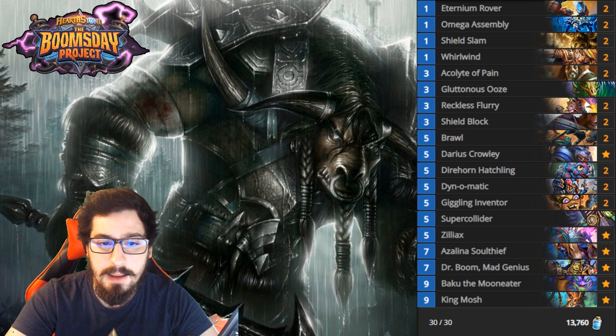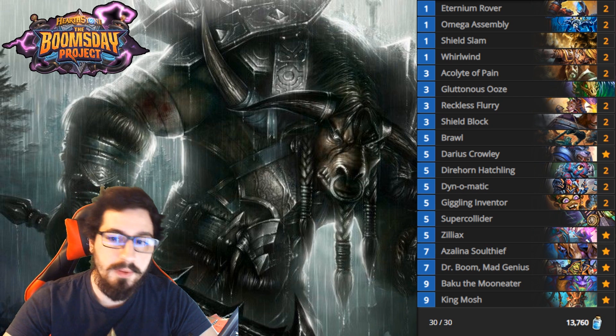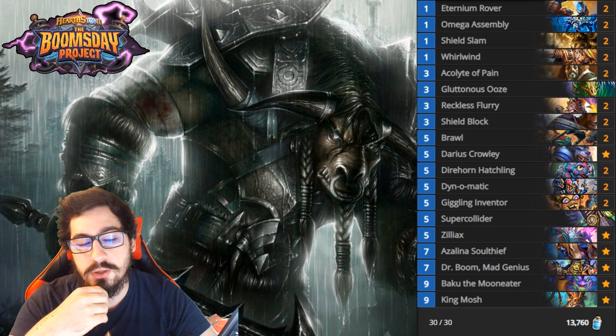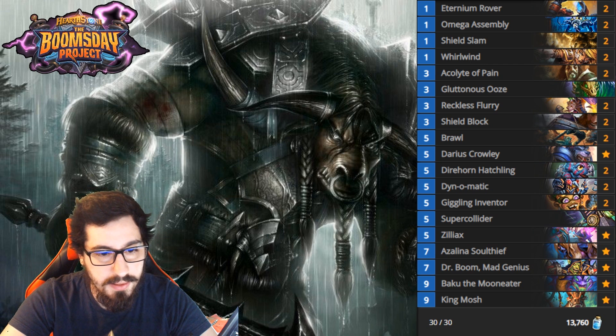A weakness of this deck is combo decks - this deck gets demolished by Togwaggle, which is why we teched in Soul Thief. It also gets demolished by Shudderblock Shaman, and there's really not much you can do about that.